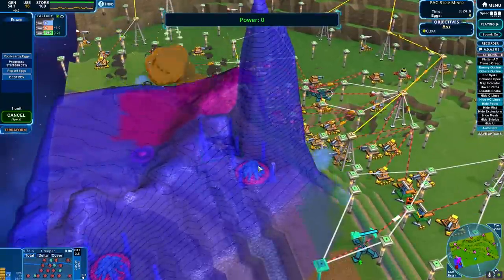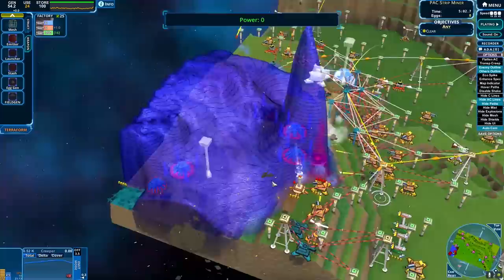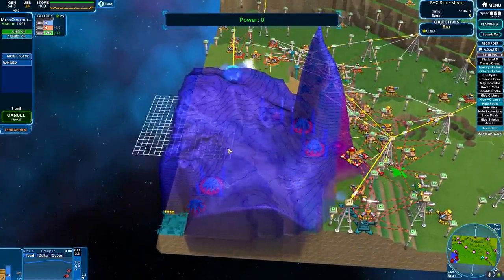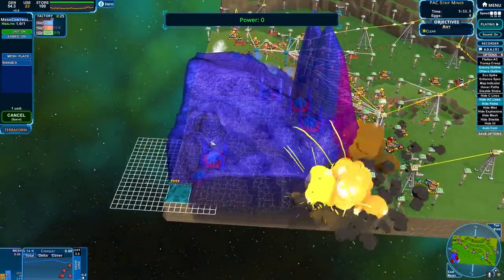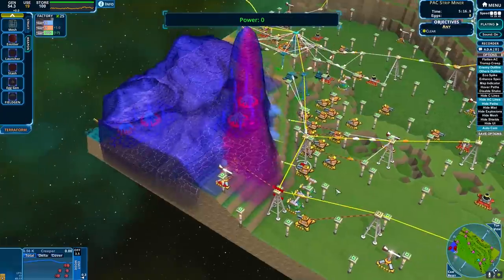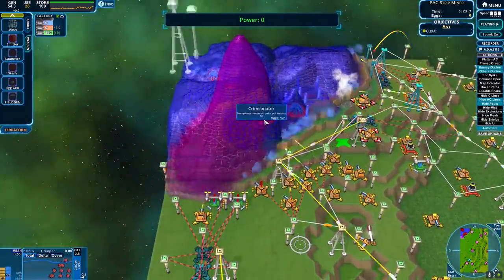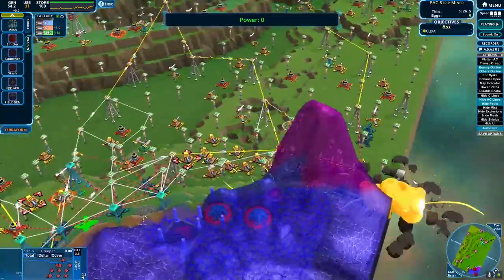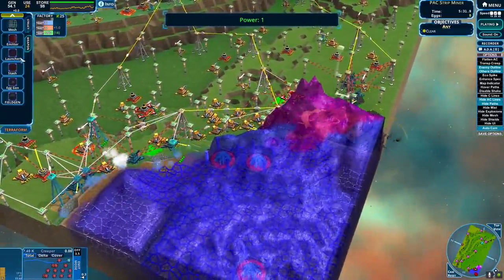We've got extra power. Part of me wants to get eggs up in here. It absorbs - I can't really afford an egg maker. Maybe I should be getting mesh. Yeah, just mesh it all, so we get a nice consistent depth all over here.